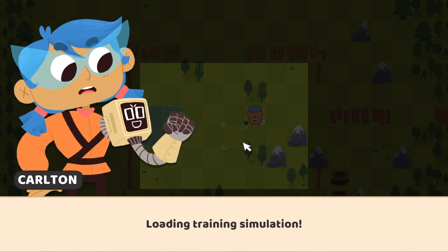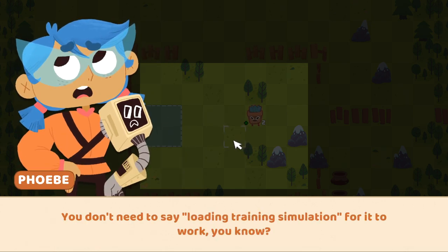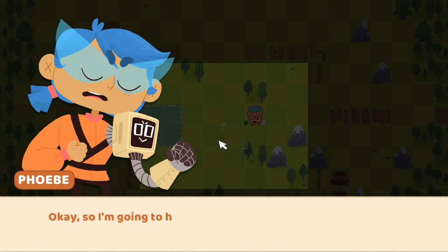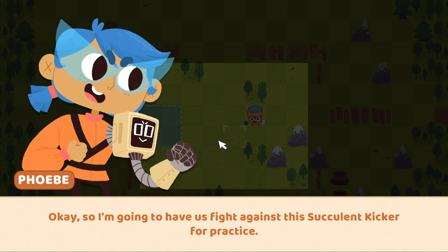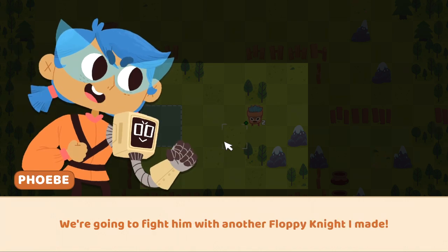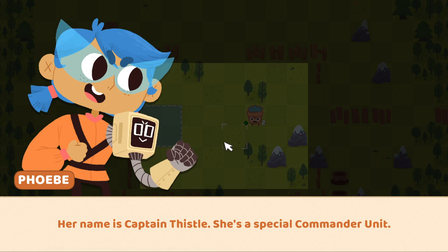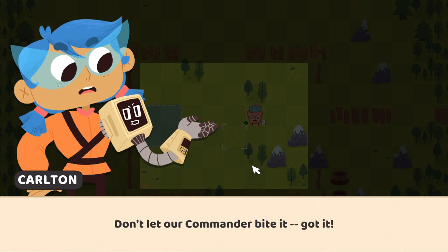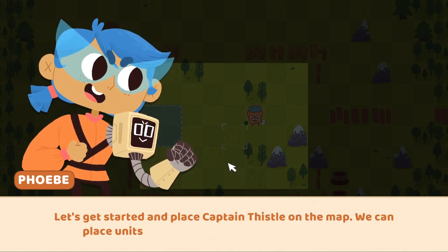We're gonna go over some basics here. We've got a simulation going on. We're gonna have this fight against a succulent kicker for practice — an angry little leafy guy. We're gonna fight him with our floppy unit, Captain Thistle. She's a special commander unit. We'll always start battles with our commander, but if our commander gets defeated, we lose entirely. Don't let our commander bite it.